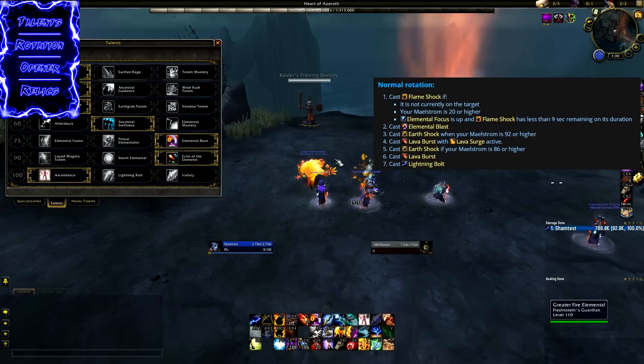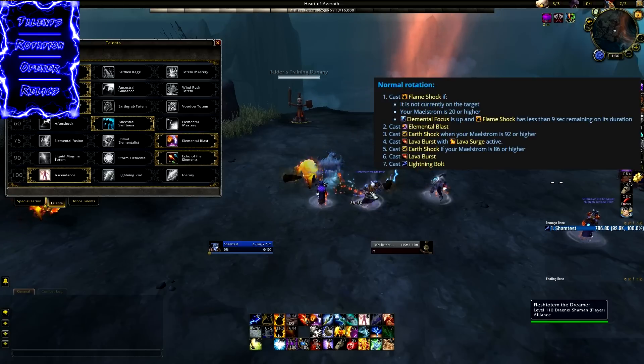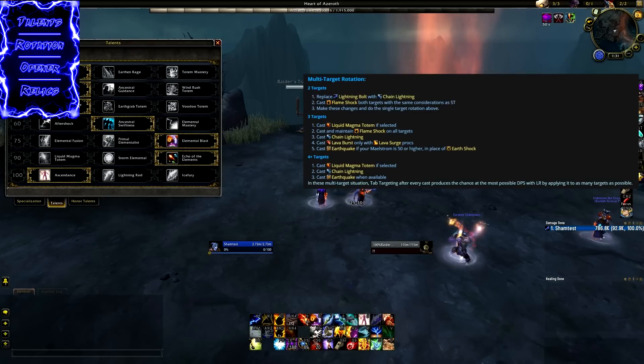For AoE, the Ascendance AoE rotation is basically just to keep dots up on multiple targets and use Chain Lightning instead of Lightning Bolt if enemies are close together. For two targets with both Ascendance and Lightning Rod, do your single target rotation but keep Flameshock buffed on both targets and cast Chain Lightning instead of Lightning Bolt when they're close. If you get a Power of the Maelstrom proc on two targets, it is worth casting Lightning Bolt instead of Chain Lightning; otherwise, cast Chain Lightning.